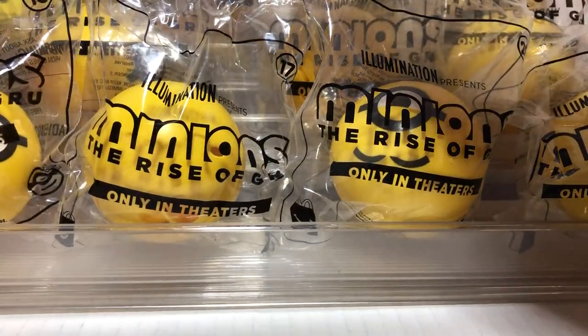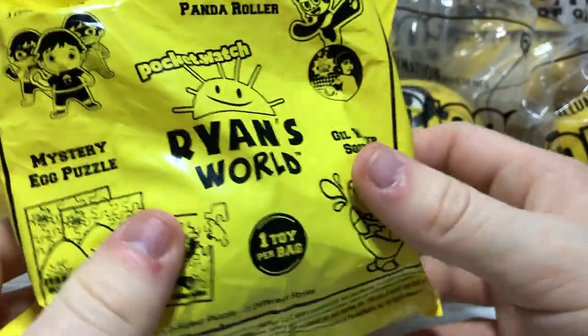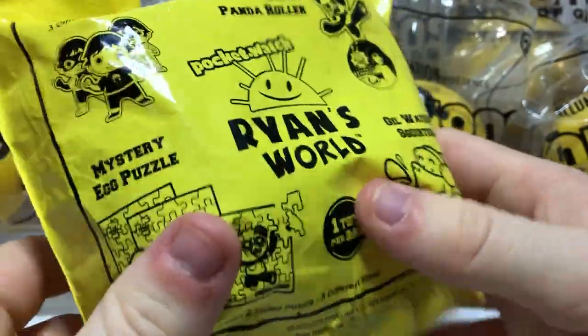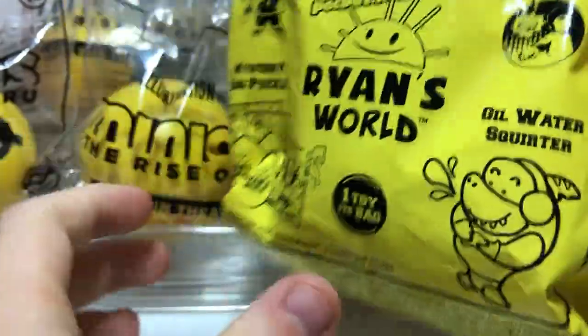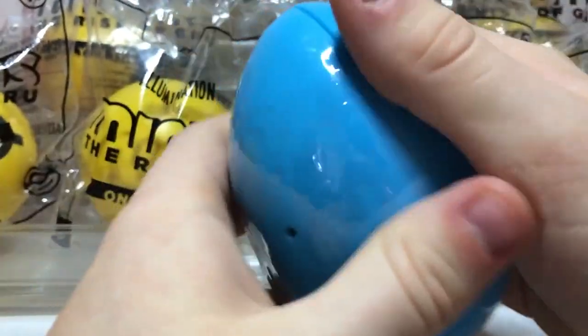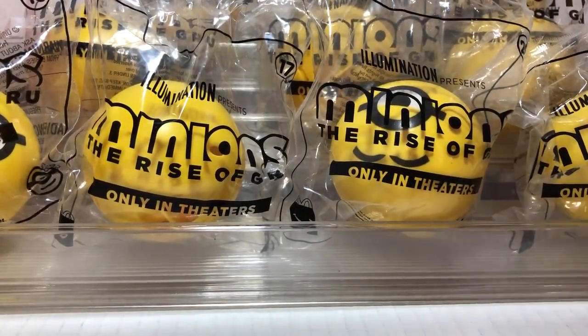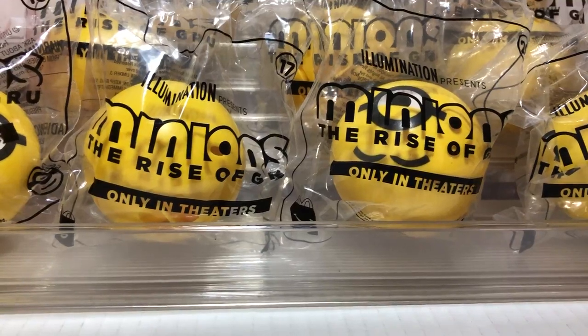So let's start with the only one that doesn't fit here. This is Ryan's World — that was a Hardee's toy. You guys might have heard of him already. Everybody knows who Ryan is. We do support him also. Let's see what he has in here. Oh, an egg — it's got tape on it. Let's try to take that off. I'm not sure if it's a puzzle or not, but we'll figure it out. I'm pretty sure it is from the way it shakes.